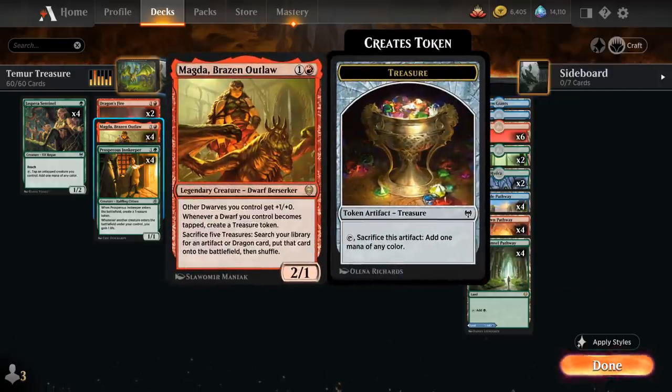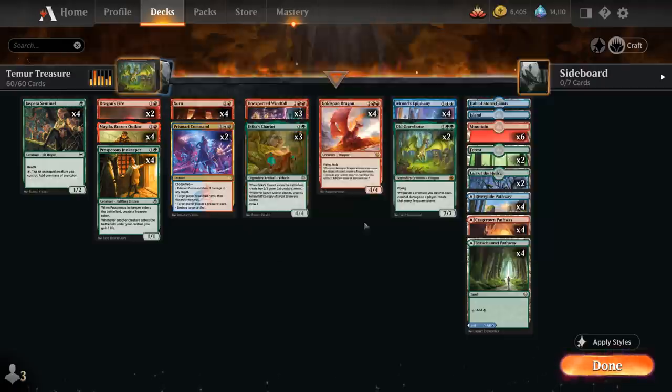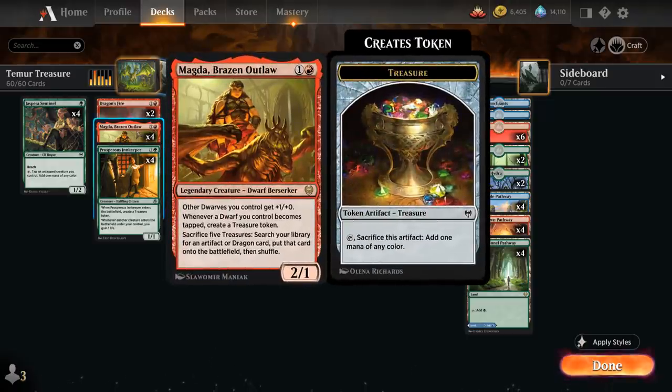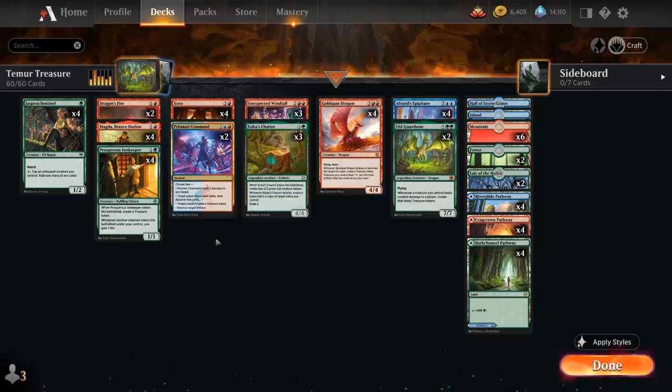Then of course our full playset of Magda, and then 2 copies of Dragon's Fire as a cheap spot removal spell that gets better if we can reveal one of our big dragons like Goldspan Dragon or Gnawbone. Then at 3 mana, full playset of Zorn, and 2 copies of Prismari Command — an instant that lets us choose 2 modes between dealing 2 damage to any target, target player draws 2 and then discards 2, target player generates a treasure token, or destroy target artifact. Prismari Command can help us dig for missing combo pieces if we haven't found a Magda yet, gives us a little interaction, and of course generates a treasure, which works very nicely in the deck.